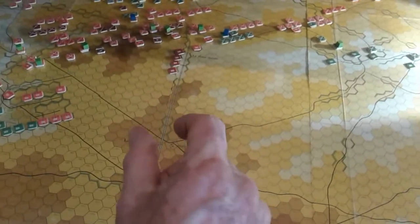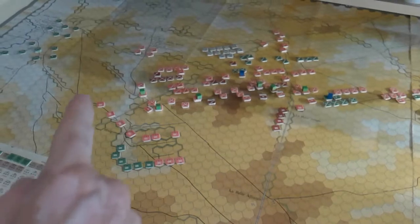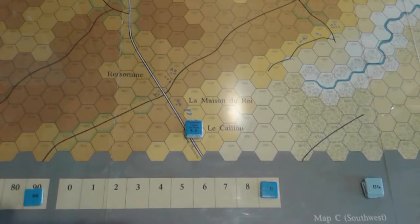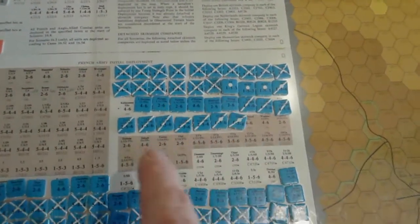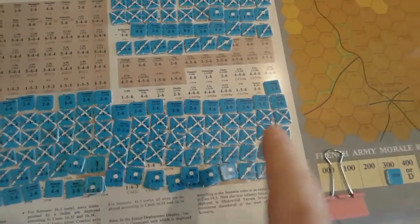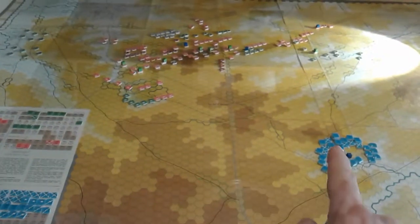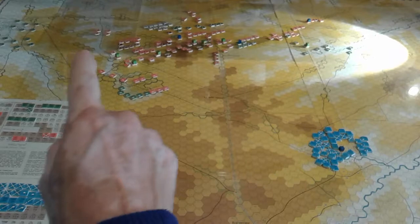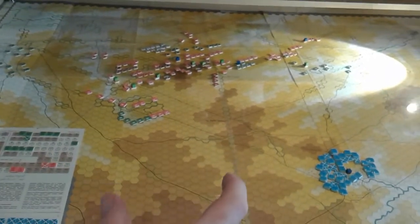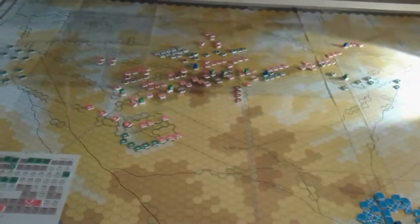The idea is the First Corps will take up position here to pin the allied troops and will start to press an attack once the rest of the attacking force has made its way around. Then Napoleon, Ney and corps commanders are there. What remains is the 2nd Corps, 6th Corps, 11th Cavalry Division and the Imperial Guard. The 2nd and 6th Corps will make their way around for the flanking attack, and the Imperial Guard will come up as reserve to press home the attack.